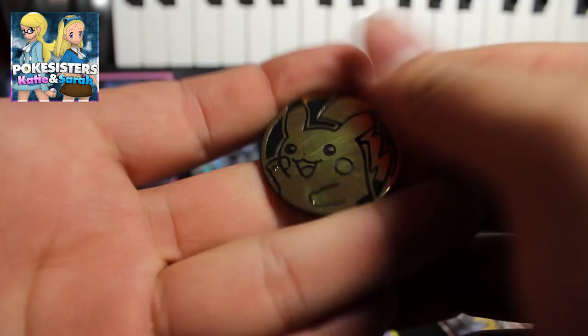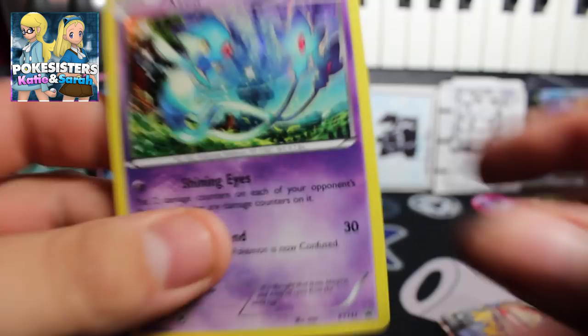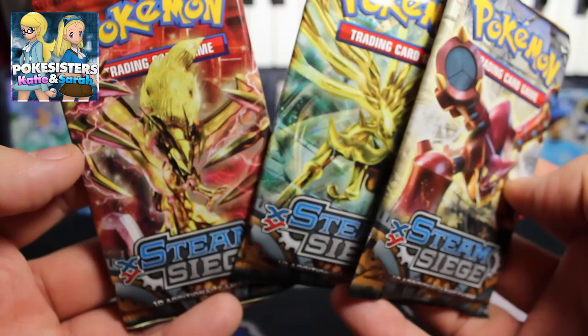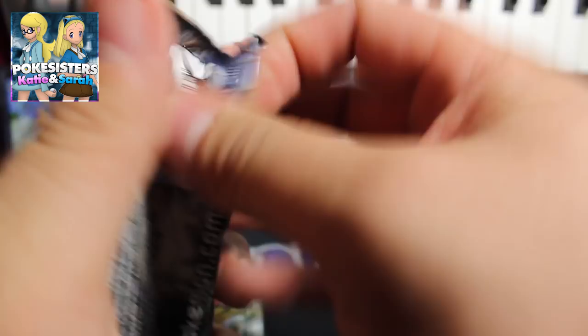Here is the Pikachu flip coin — it's a little scratched up but that's the Pikachu coin. Here is the Azelf promo; it looks pretty cool, I love the artwork, it's awesome. And here are our three packs of Steam Siege — we've got an Evelta break, an Exerners break, and a Volcanion set off this pack.